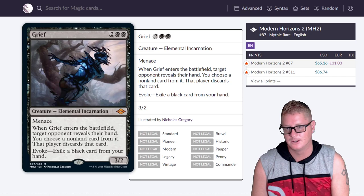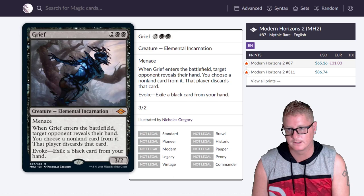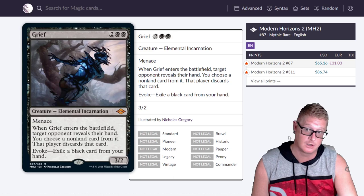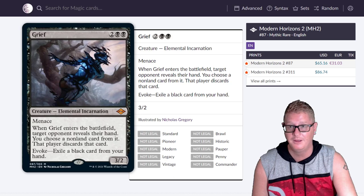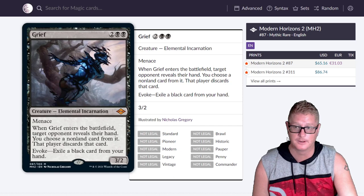Coming in at number one — here's Grief. Sick card. When you Evoke it, exile a black card from your hand. This thing's going to be slammed in all the decks. It's a creature that makes your opponent discard, and you can exile a card from your hand to get rid of their best card. That's a really good trade. Grief is going to see all the play in modern — probably tier one, tier two decks.